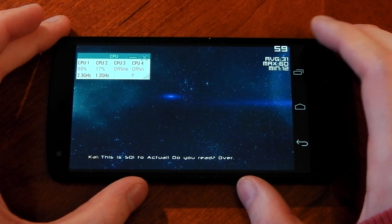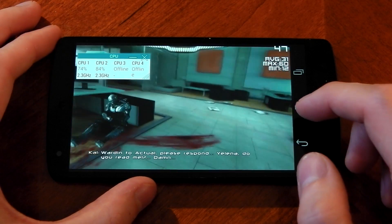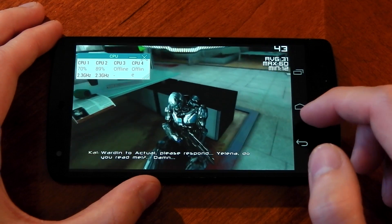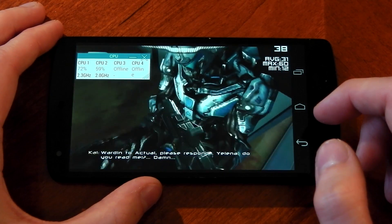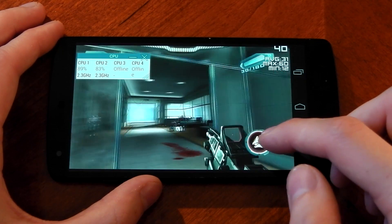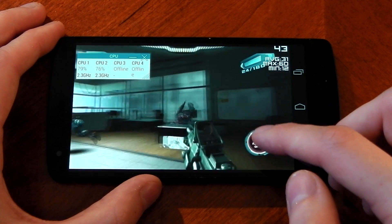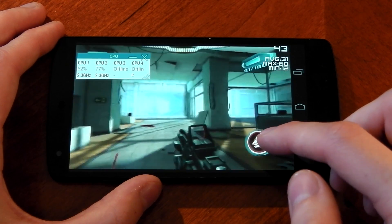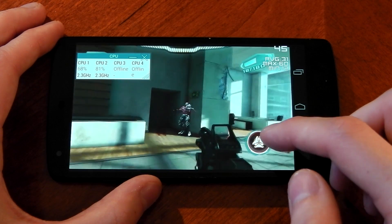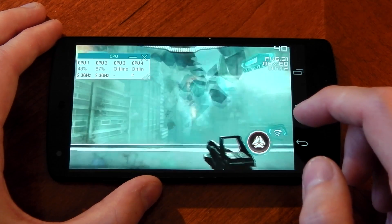I had a bit of a weird issue with Nova 3 — it kept force closing, so I uninstalled and reinstalled it, which took around 5 to 10 minutes and gave the device a little time to cool down. We're back up to 2.3 GHz. While at 2.3 GHz everything is, as you'd expect, very smooth. Frame rates are excellent on Nova 3, which is a very intense game — we're getting around 45 to 50 FPS. It felt very smooth and really awesome to play.